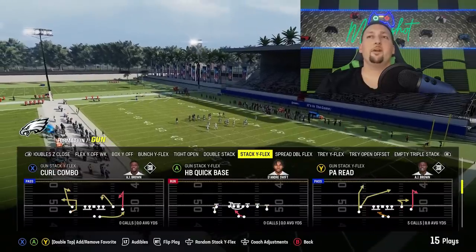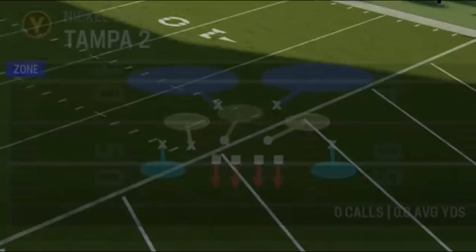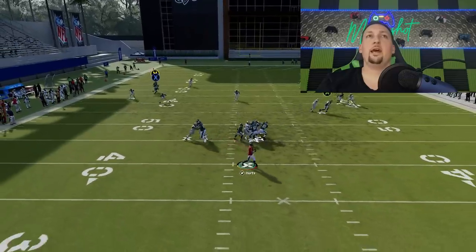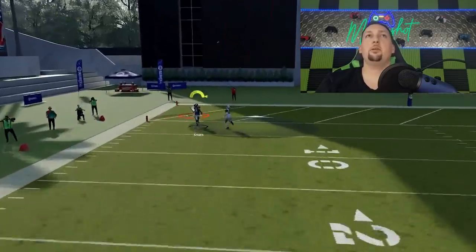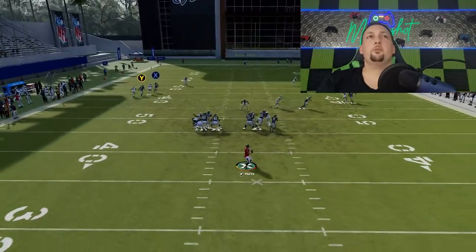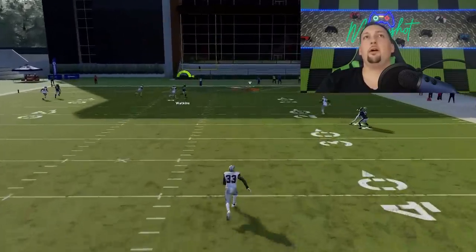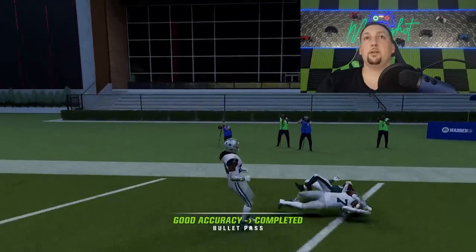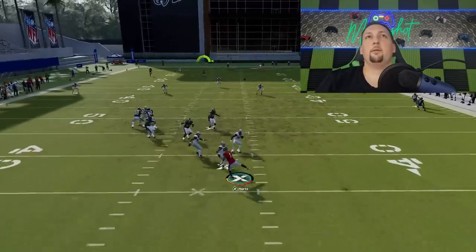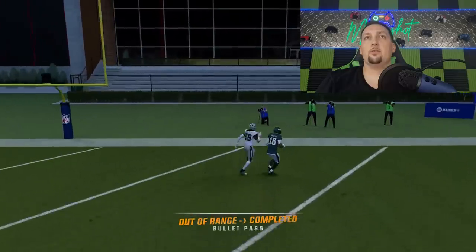This play has a lot of success against a lot of different coverages. Against cover two — cover two man, cover two zone — it doesn't matter. Fade that wire out and you can see how you could go either way against cover two. You could back shoulder throw to the wire out. We get a very easy one-play touchdown splitting the safeties. They're both wide open for one-play touchdowns against cover two.